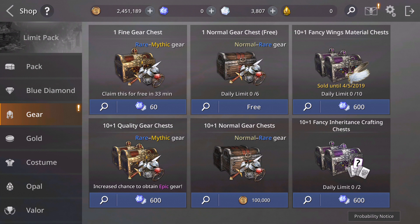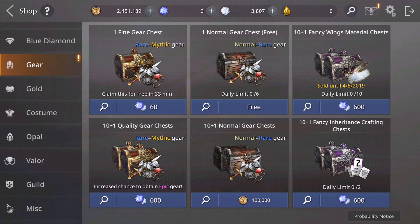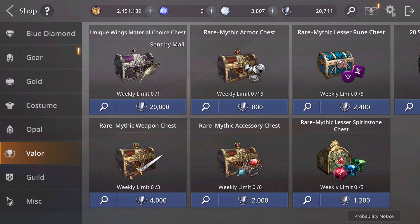Other ways: if we go to Valor, they recently added a Unique Wings Material Choice Chest you can get with Valor points. It's quite expensive though — it's 20,000 Valor points, so it's quite a lot. It's great quality — unique grade.